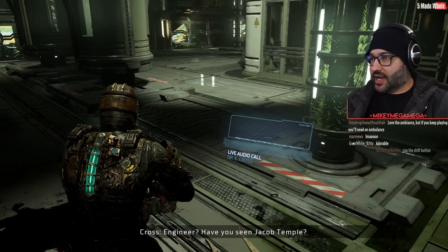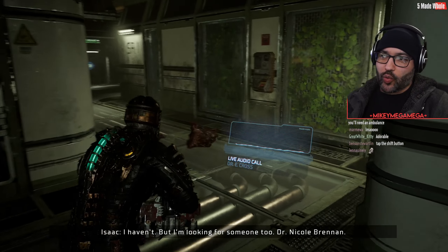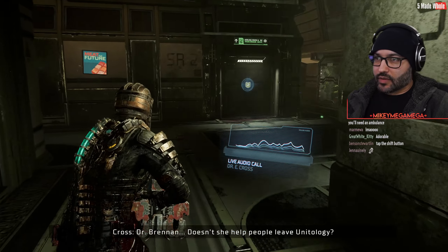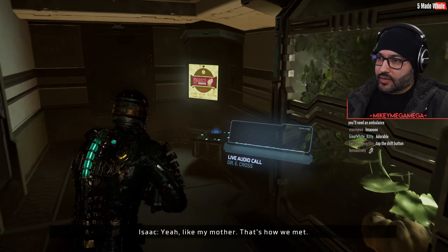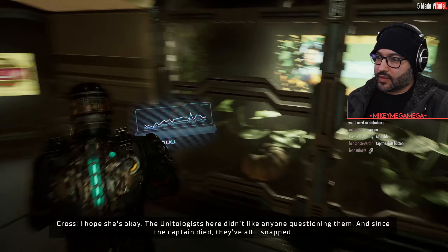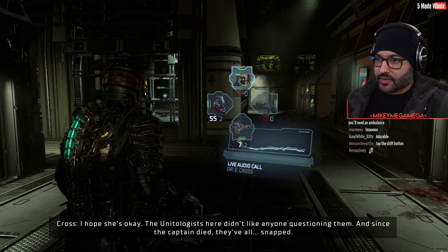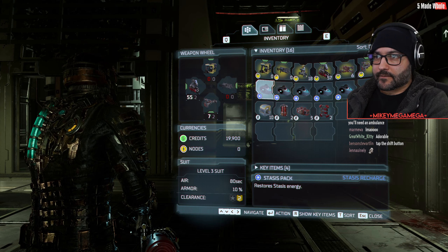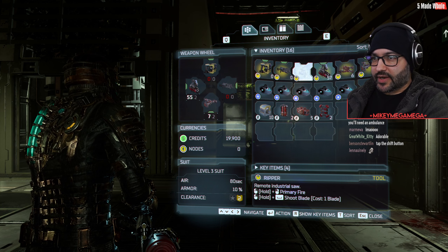Mr. Brave, Isaac Clark. Let's go. But I'm looking for someone too — Dr. Nicole Brennan. Dr. Brennan? Doesn't she help you believe unitology? Yeah, I'm not my mother — that's how I met her, I hope she's okay. Oh, she's anti-unitology. The unitologists here didn't like anyone questioning them. And since the captain died, they've all... yeah, cults are weird like that.